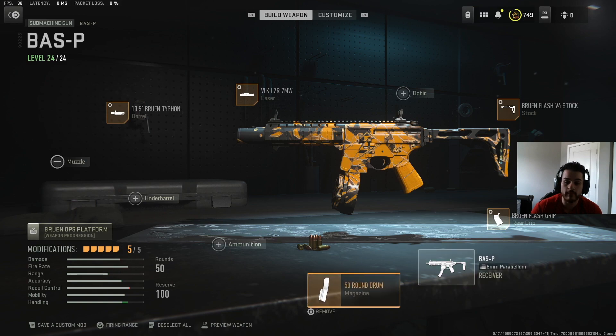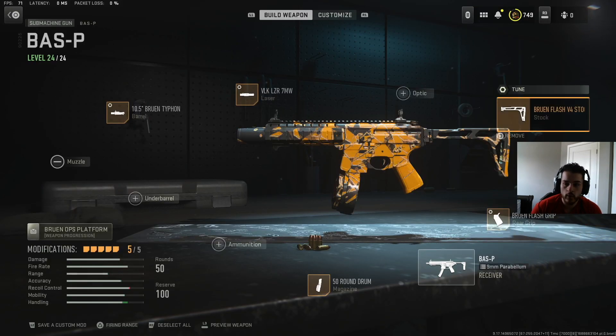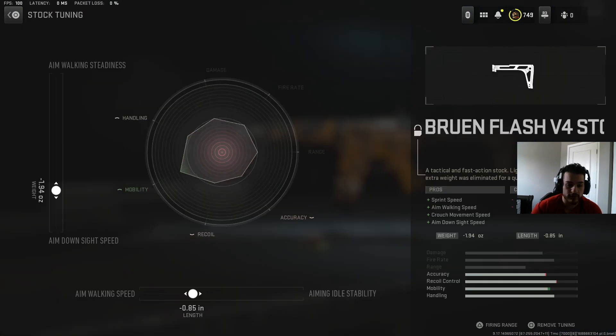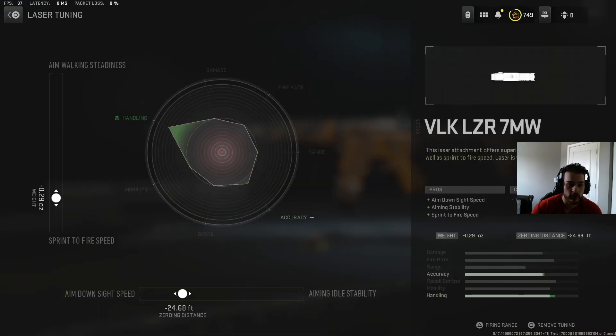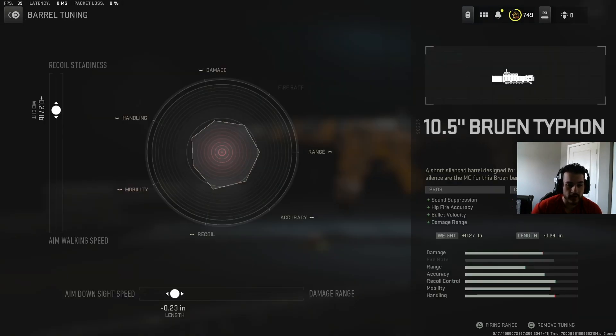So this is what we got going on it. We got the 50 round mag, the Bruin Flash Grip with tuning, the Bruin Flash Stock — it's the second one — with tuning, the VLK Laser with tuning, and finally the 10.5 Bruin Typhoon Barrel. It's got an integrated suppressor so there's no need to put a suppressor on it. There's a tuning for that too.